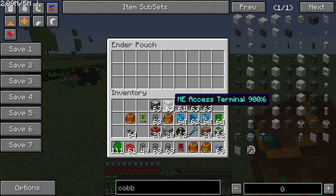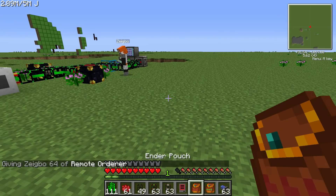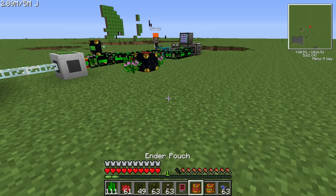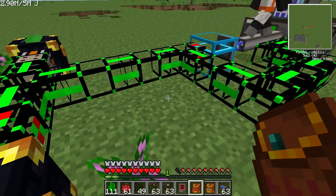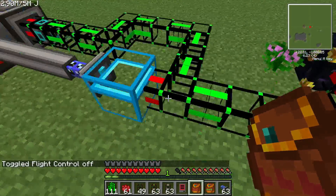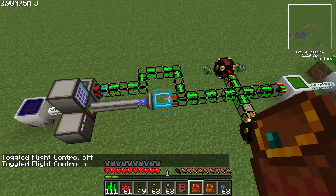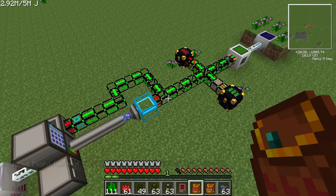You can literally do that from anywhere. I can put all this stuff in there, and as you can see, it's all back in the system. Let me order something — you can watch it go through the pipe so you can see how it comes out of this ME system right there. I'm going to order a little bit of dirt. Dirt comes through. Cobble. All that junk.